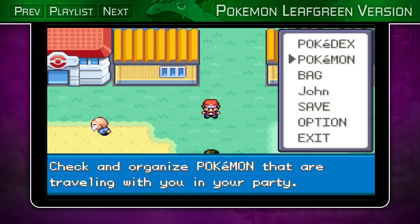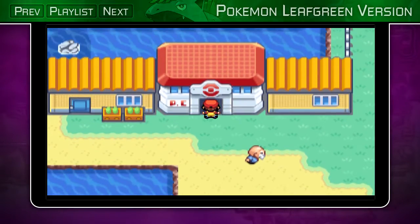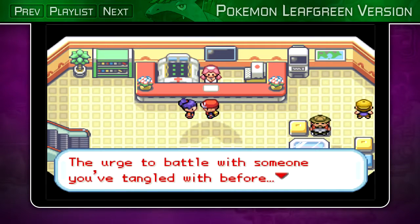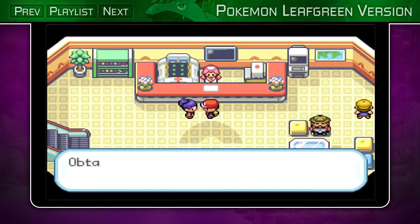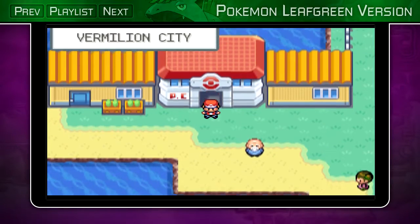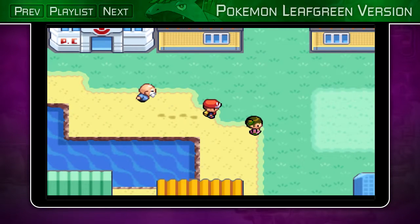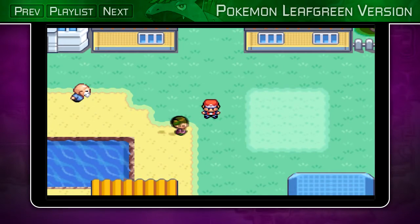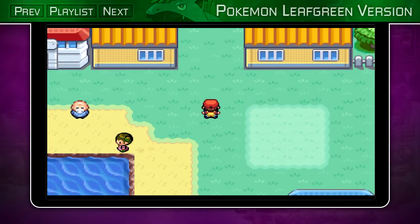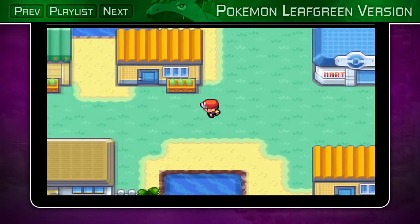I don't even have to heal, but I do want to stop in the Pokemon Center just to pick something up. I went ahead and switched Brutroot out in front since he's the lowest level. If you talk to this woman, she gives you the VS Seeker. The more you walk around, the more its battery charges, and once fully charged you can use it to rematch certain trainers you've already fought. Some trainers will give you a lot of money, and some will give a lot of experience - so later on if you need to grind, the VS Seeker can definitely come in handy.